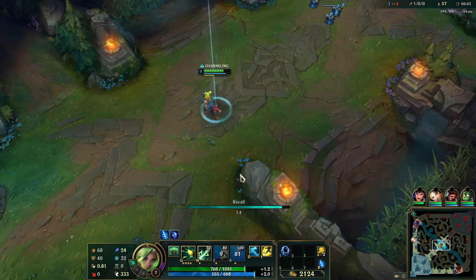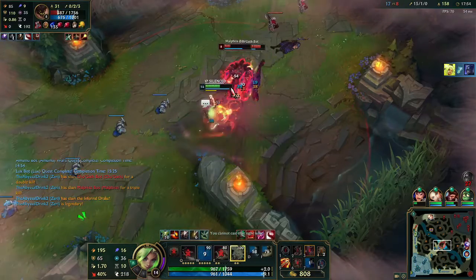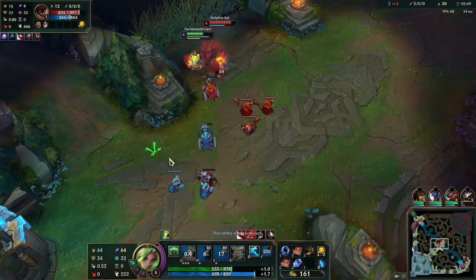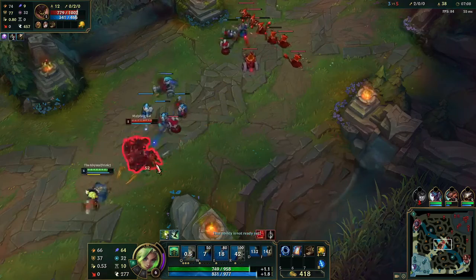It should be noted that even though your Q is treated like an auto attack, if you are silenced you still cannot cast it, and any changes to your attack speed — such as a Malphite slow — will cause the cooldown to be greatly increased.